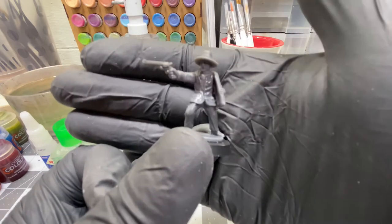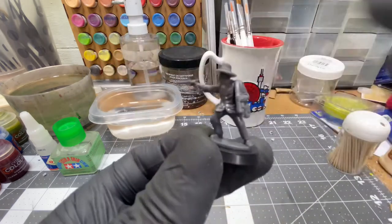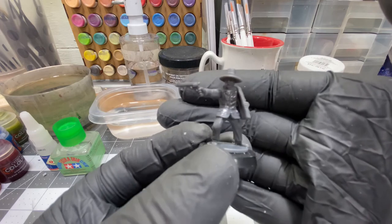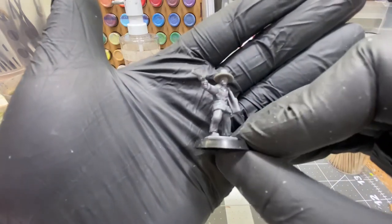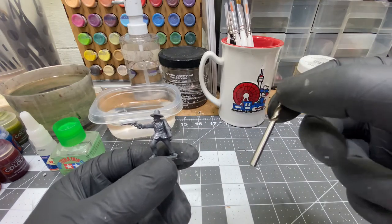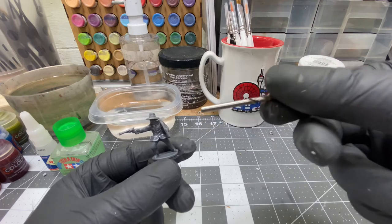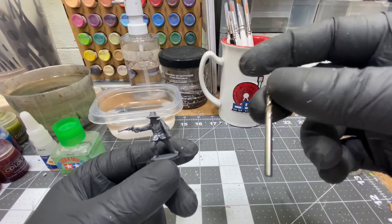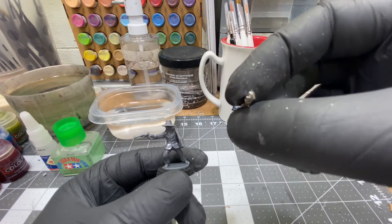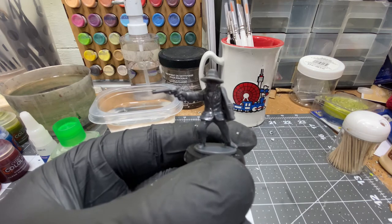Here we have the completed more advanced model. I used a bit of Tamiya putty to fill in the gaps around the neck, and he looks just fine — like he belongs in the Old West. I used the saddlebag arms and a Schofield aiming arm, and he'll make a good gunfighter. For drilling the neck socket I just eyeball the drill bit size from my loose collection — I don't know the exact size but I match it up to the socket. That's one more done.